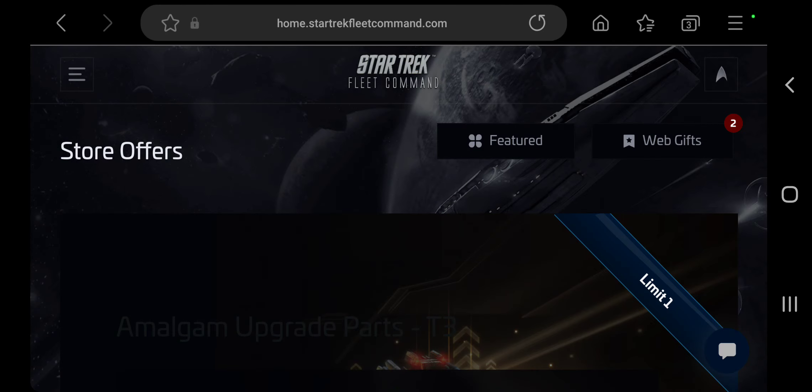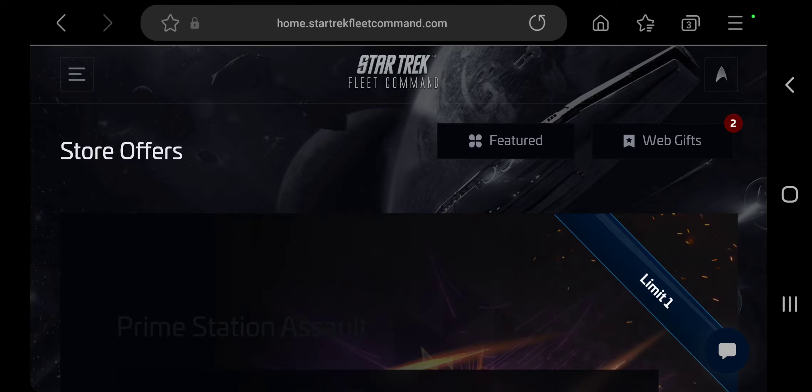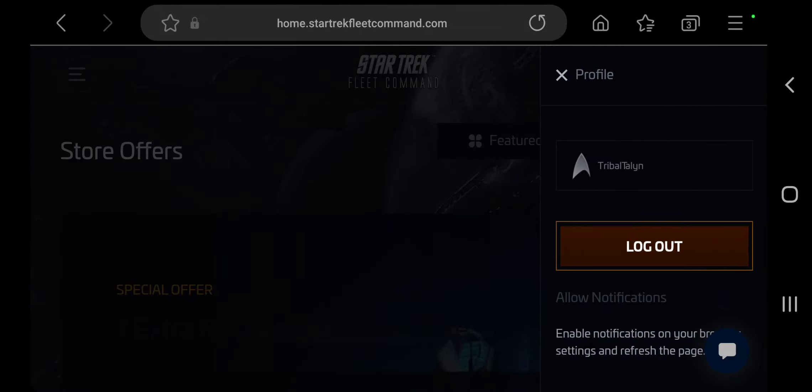Go online to startrekfleetcommand.com — you can see it right there at the top. Once you get there, you're going to have to log in up here. If you haven't done it, all you gotta do is link your account, which you can do in-game.